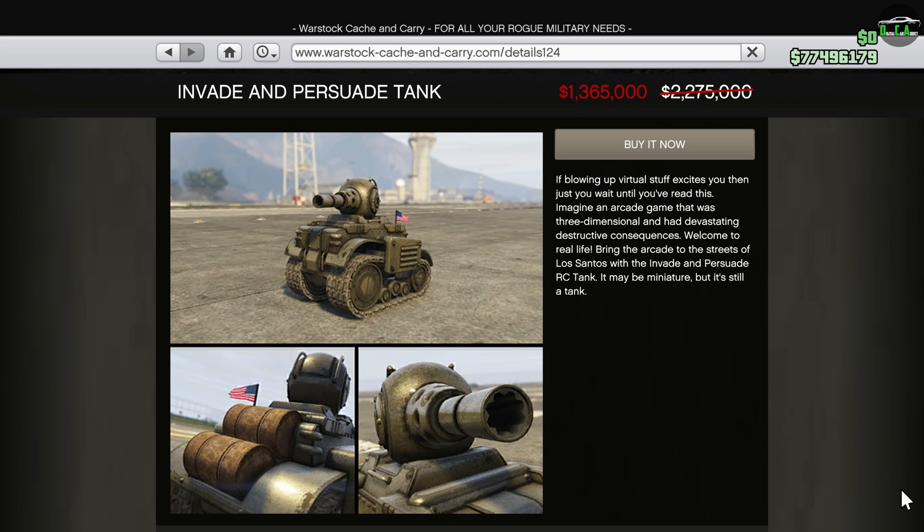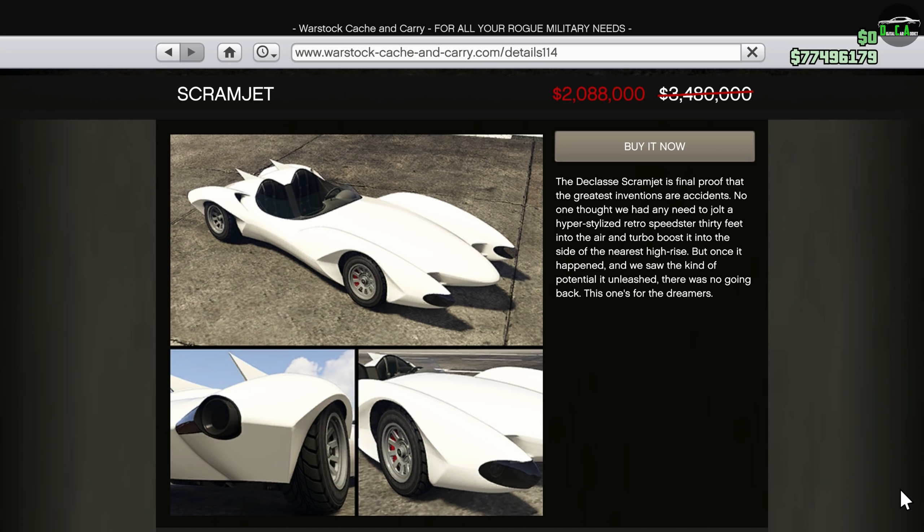Moving on to the Warstock website, we have 40% off the RC Tank. This thing is obviously very overpowered in the right hands, but it's also very expensive. With the Imani Tech vehicles running around, it doesn't have the same impact as it did in the past — personally I would skip out on this one, but if you've always wanted one, this is a pretty decent price. Next up, we have 40% off the Scramjet, one of my favorite weaponized vehicles in-game, alongside the Toreador. I think those two are the top weaponized vehicles to own, other than the Oppressors, and at this price I think this is a fantastic deal considering everything it can do.